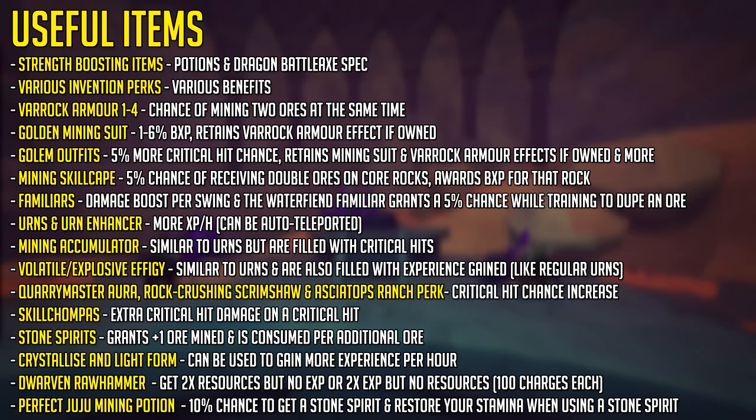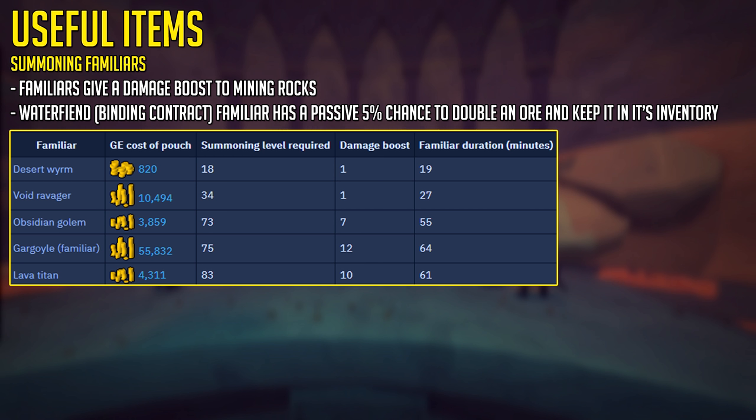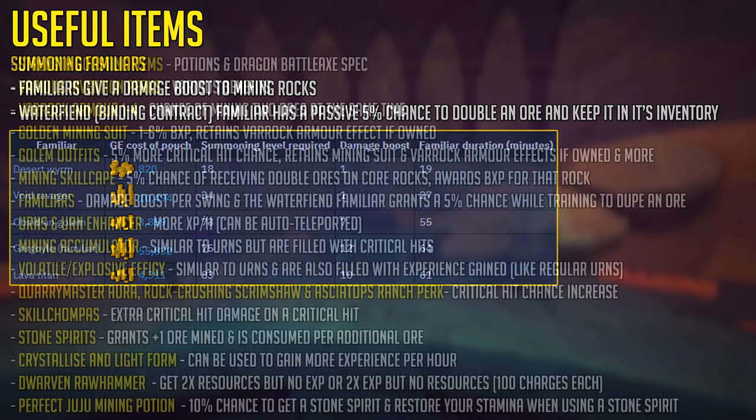If you are training beyond level 99 mining and you're wearing your mining skill cape, you'll have a 5% chance of receiving double ores on the core rocks, ranging from copper all the way up to Anamica, and you'll get experience from that ore. There are also various Familiars that boost your damage per swing as they boost your mining level, and the Water Fiend Familiar has a 5% chance to double an ore and keep it in its own inventory, which can be useful for money making if you want to get more ores per hour.